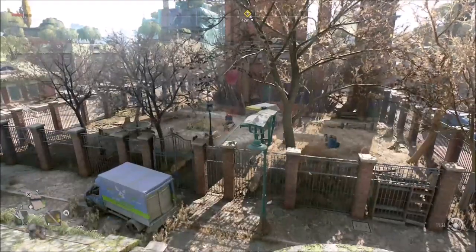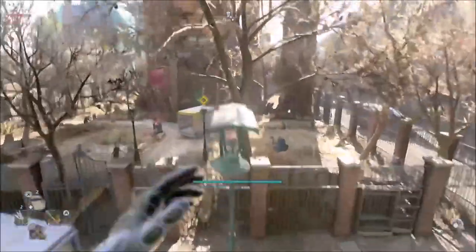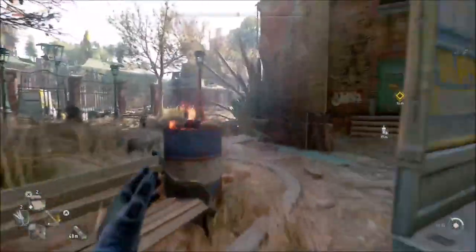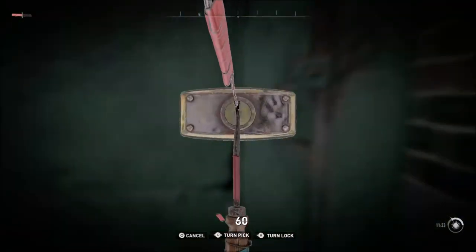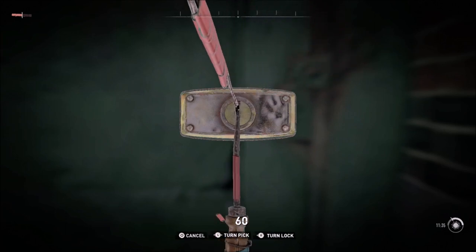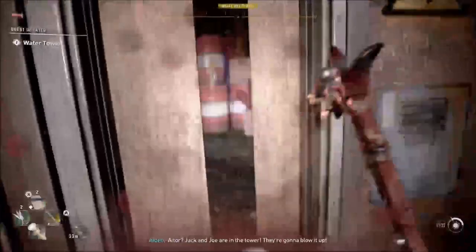Hey everybody, my name is God and welcome back to Dying Light 2. We're gonna continue the series — we're about to find out what happened to Sophie's gang. We're going to the tower to deal with these goons and maybe take over it. We got a lockpick, which is really good because I just finished getting some lockpicks back, so let's see what we got. Is there anybody in here?